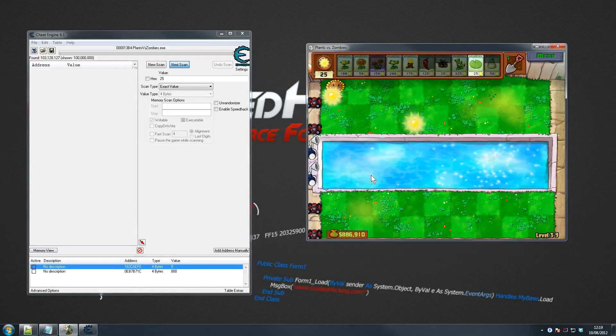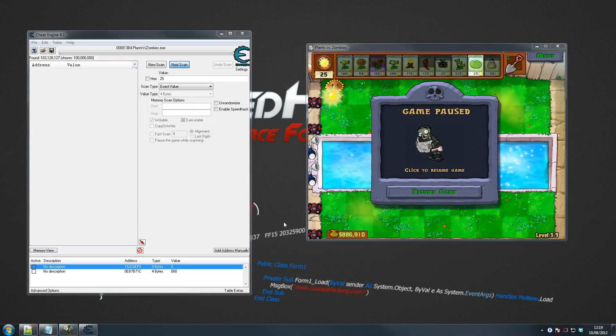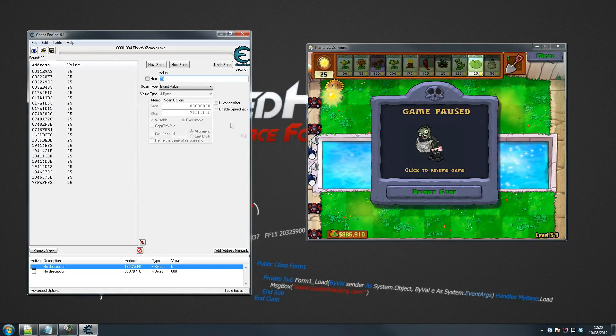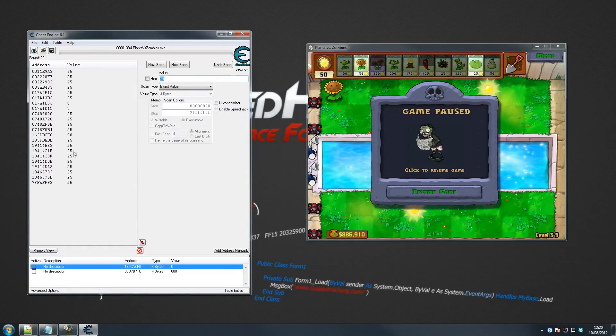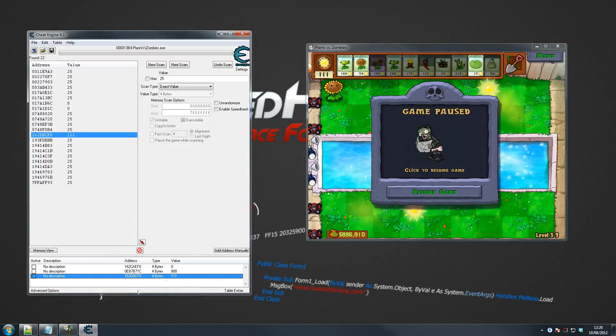Cheat Engine can be a bit of a fail sometimes. I can't pick up any sun while it should be scanning. Just going through the results — we got 103 million results, that's why it's a bit slow. So we know it's at 25 now, so let it scan all the way. And there you go. So we've now got 25. Let me get my sun up again — there you go, 50. Let's look for 50 and there it is. This is most likely our sun. Let's move that up to 1, 1, 1 — and there we go, that's definitely our sun. I'm going to move this up to 1,000.